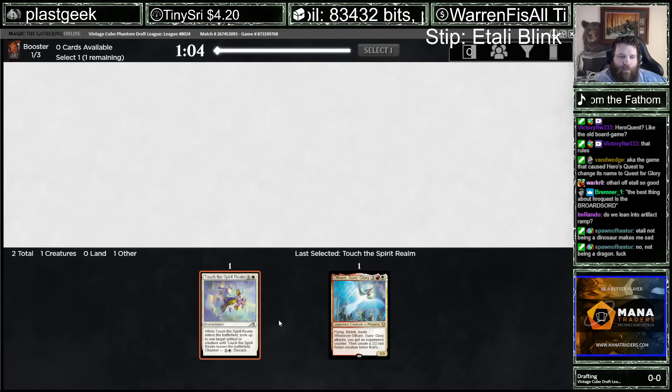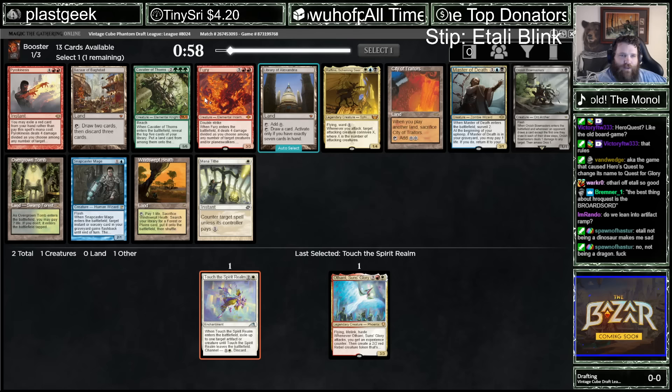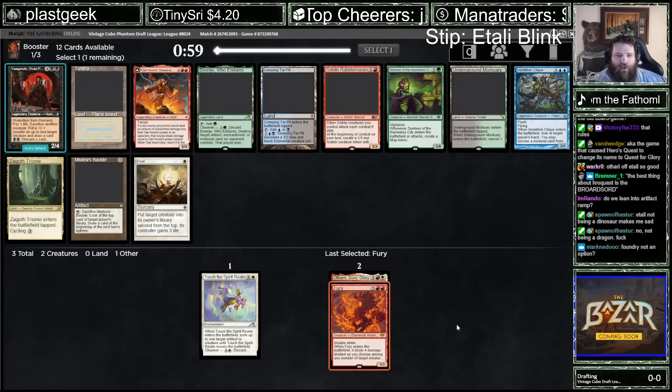Holy Jeebus. Draw, Ramp, Counters, Removal. I'm going to take the Fury. One cool thing about Furies is it's a really good one to blink, right? We can Evoke the Fury and then blink it with Touch and just murder a whole board.